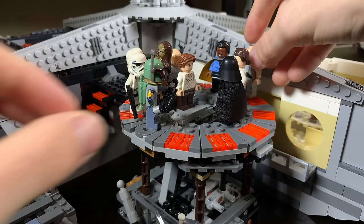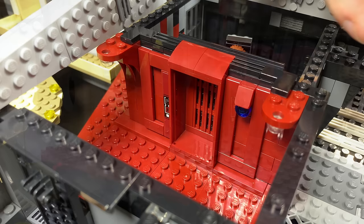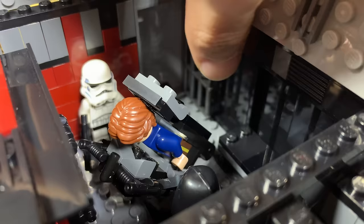The fourth section has a beautiful dark red corridor leading into the interrogation chamber. The interrogation chair is very well designed and you can place Han Solo right in it. You'll also find a prison cell, though there's not too much to it.